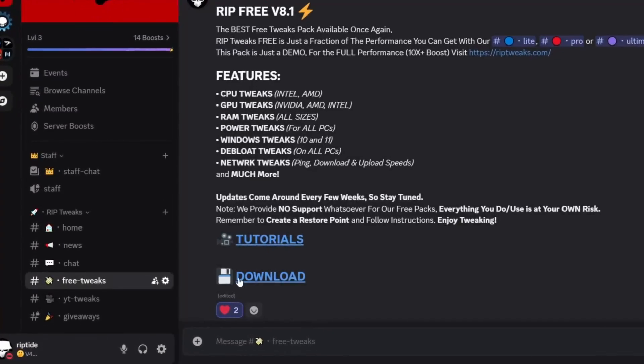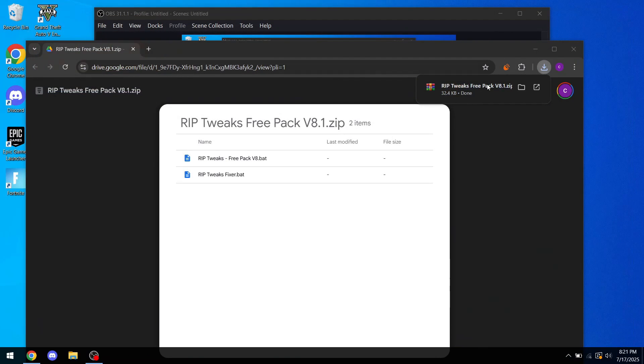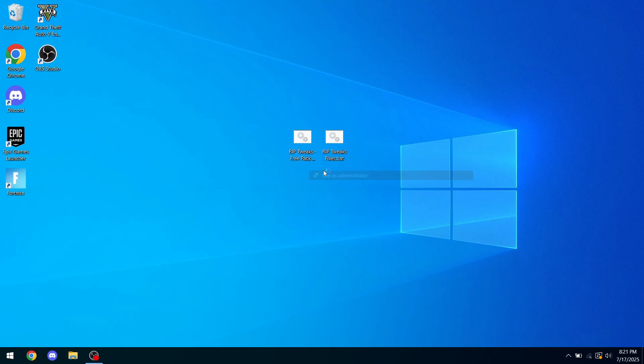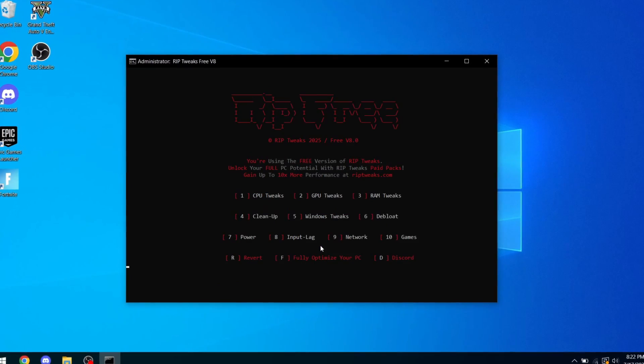Let's optimize. First, what you want to do is join my Discord server — link in the description. Go into the FreeTreex channel and download this file. It will lead you to a Google Drive. Download the file, drag it to your desktop, right-click, open with Windows Explorer. Then drag these files out and use the first one.